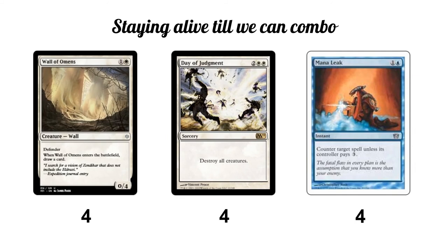After finding the combo, we have to stay alive until we have enough mana to execute it, since we spend a lot of mana searching pieces out and getting them on the board. Wall of Omens is a turn-two play — it blocks our opponent and draws us an extra card. Mana Leak keeps them from playing spells and helps protect the combo. Day of Judgment is the big one: against aggro we'll use our dig spells to find it and clear the board to stay in the game.